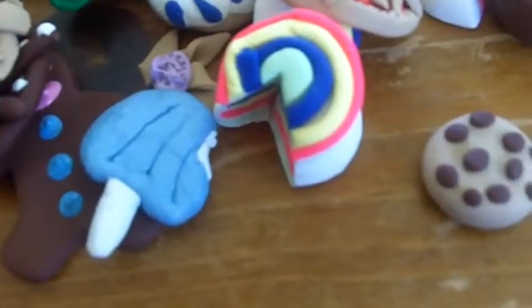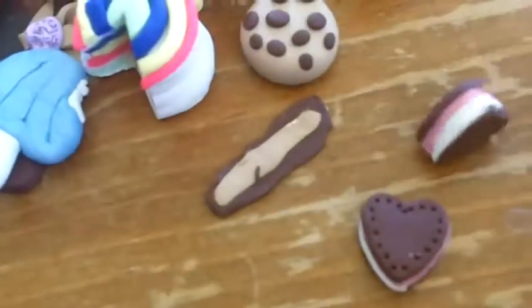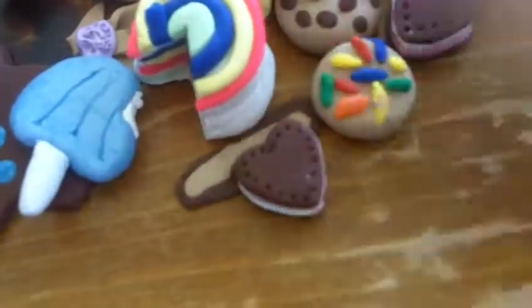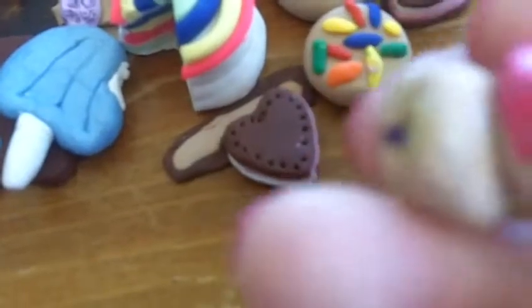Rainbow cake, chocolate chip cookie, bacon, more cookies, rainbow sprinkle cookie, corn dog with ketchup, and this really tiny peanut butter and jelly.